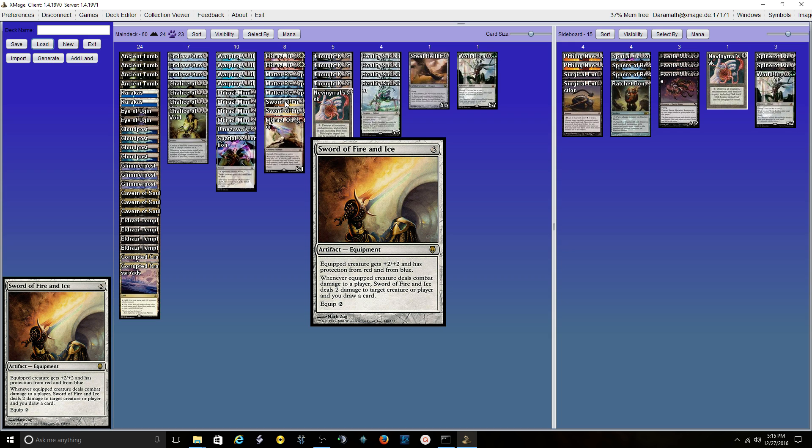One Sword of Fire and Ice. I've deviated away from Jittes-only and I'm playing a Sword of Fire and Ice and a Sword of Light and Shadow. This gives me a lot of versatility and they each have effects I want. I have a lot of incidental life gain that keeps me in a lot of games, and with Eldrazi sometimes you just need one more turn to overrun somebody, so those types of cards give that opportunity to me.